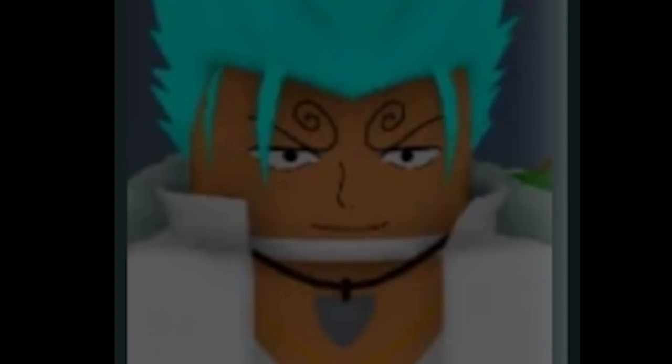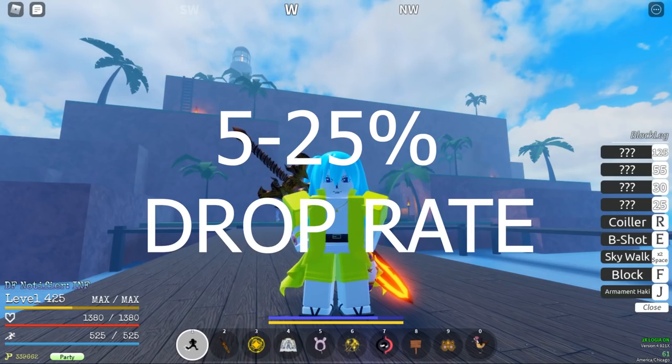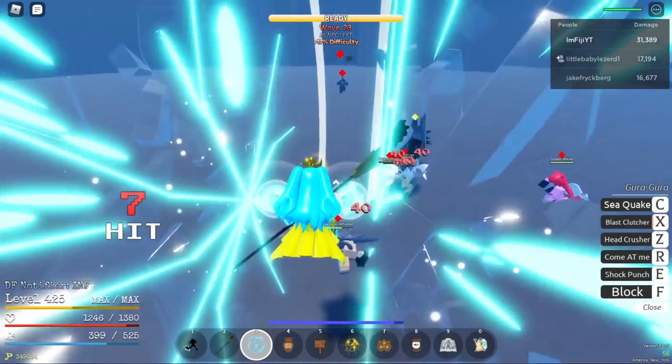Shark Necklace, 5% drop rate, can be obtained by defeating Ryu at Fishman Island, plus 1 stamina regen. The next three items have a 5 to 25% drop rate and you get them through dungeons. Ice Necklace, can be obtained by defeating the Hiei boss, plus 10% reduced freeze damage.